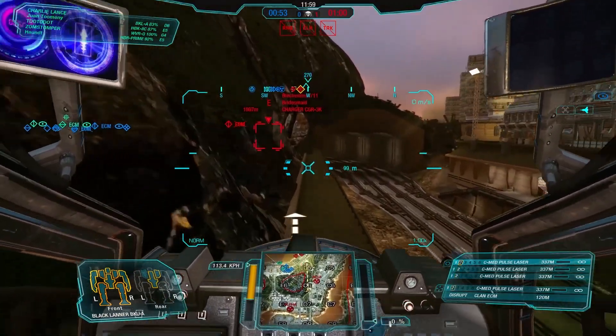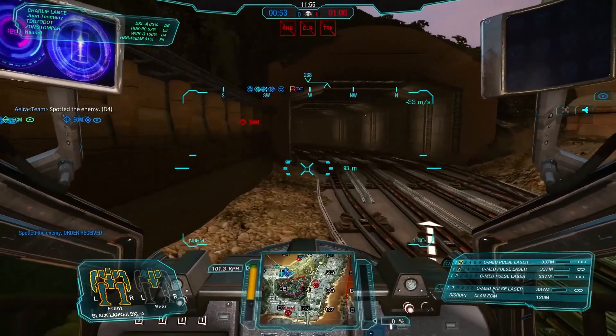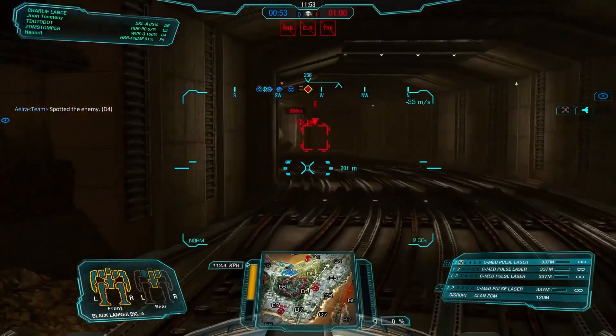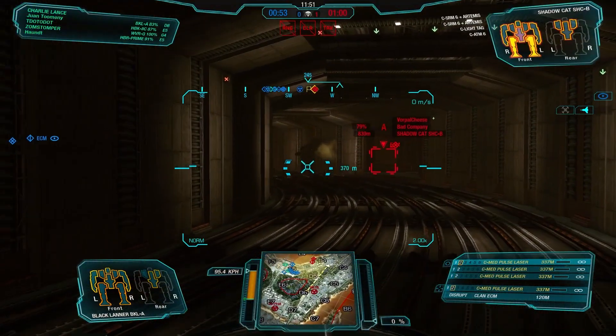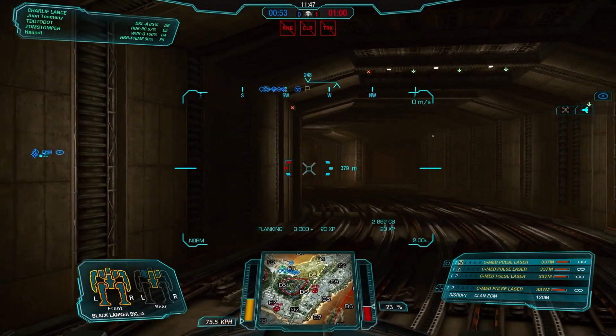The one thing I really like about this Lantern is the ECM to keep me safe, protected, or at least unobserved by some of the enemy pilots. Coming around the backside of the tunnel, hopefully whoever's in there is focused on my teammates on the opposite end. And sure enough, this appears to be a very target-rich environment.